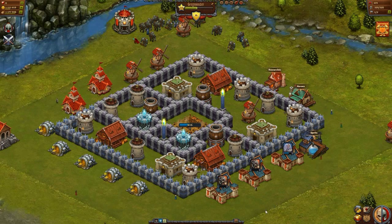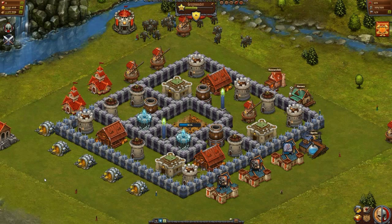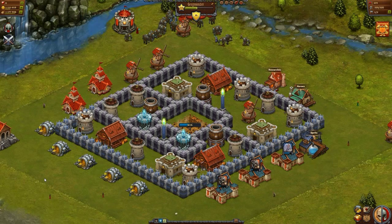The next priority buildings you should be protecting are your treasuries and barns. They should not be right next to your castle, because if you did that, you would just be giving your enemy a specific path to target and destroy everything and win the battle while taking the most resources.